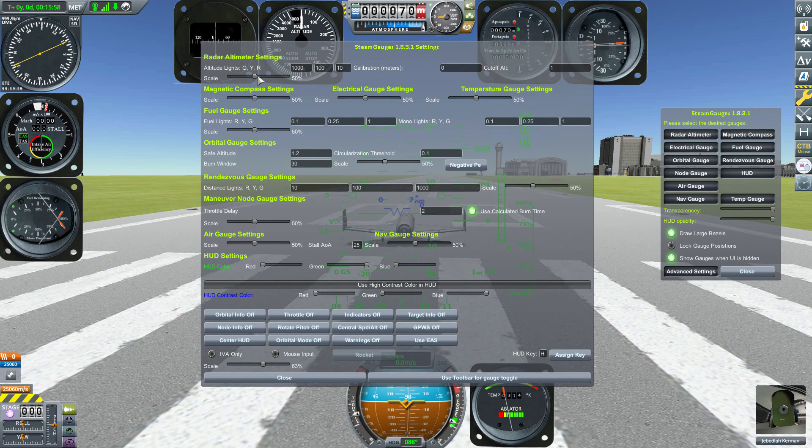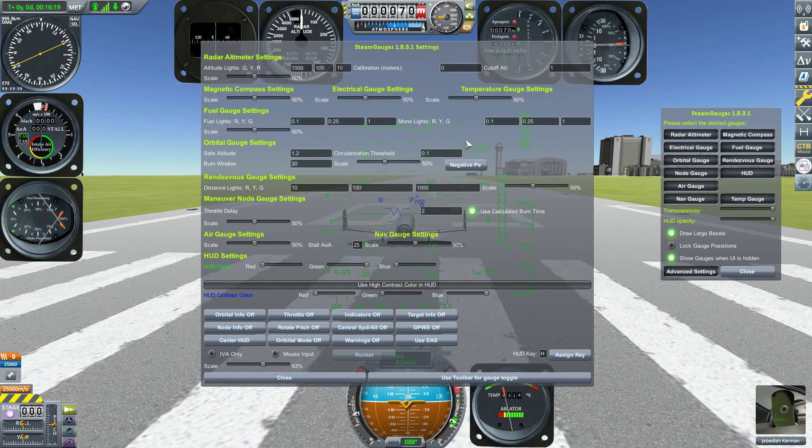Some gauges have additional options: for any that have lights you can adjust the light color; the radar altimeter lets you calibrate the meters; the fuel gauge has a cutoff altitude setting; and the orbital gauge lets you configure a safe altitude, burn window, and circularization threshold — all available for you to customize.